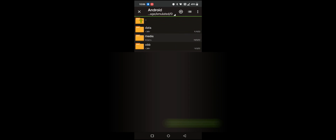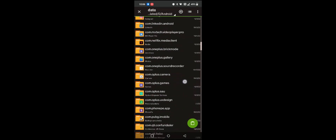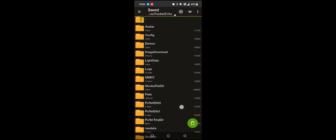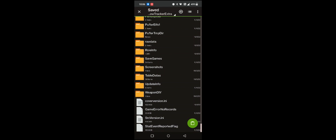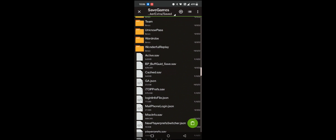Then go to the Android folder, then Data, and the BGMI folder called com.pubg.mobile. Navigate to Files > UE4Game > ShadowTracker > Extra > ShadowTracker > Extra > Saved > SaveGames, then drop down into SaveGames and paste the file. It's going to ask to replace the existing file — please confirm that.